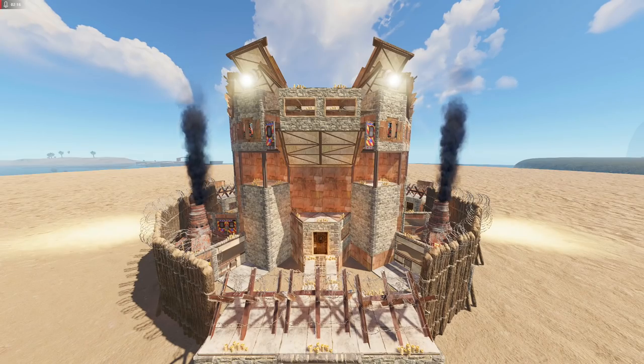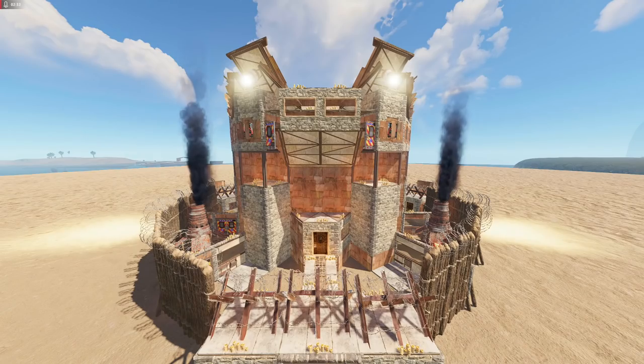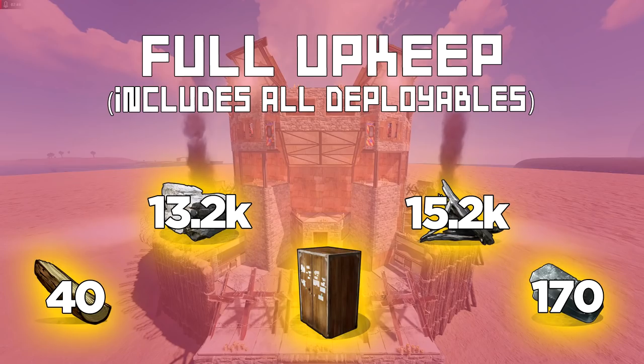Before we jump into the mini-tour I want to break down the costs and upkeep. On-screen is the total build cost which includes the base, every deployable inside, and the outer TCs and compound. To make the cost easier to visualise, here it is in box amounts — this is how many boxes of each material you'll need to build the base. The upkeep is reduced as there are 4 TCs that maintain the base, so this is how much material you'll need to keep the base alive for 24 hours.